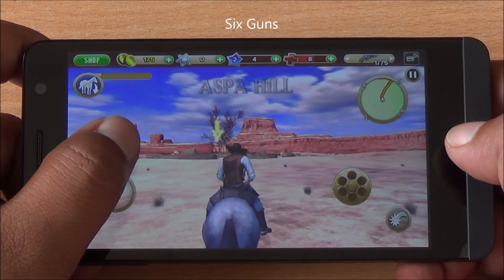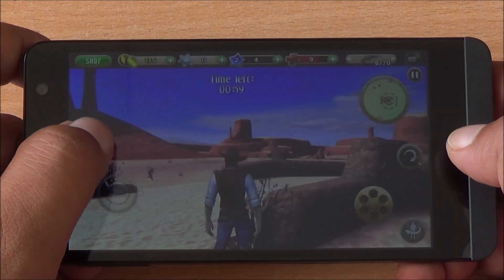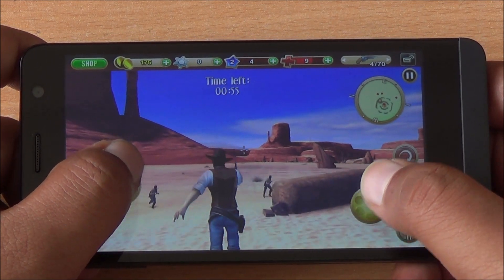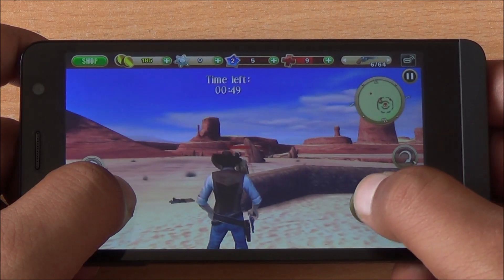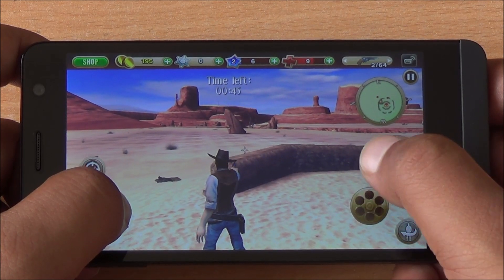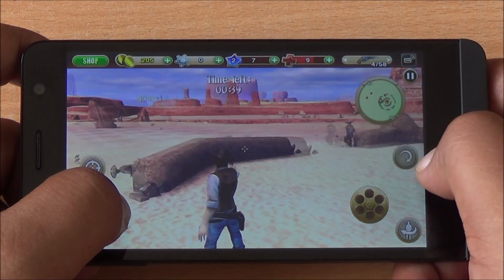Next up we play Six Guns, a western third-person shooter. Smooth gameplay here as well, and the touch response from the display is quite fast. You would notice that there is no lag, though there's a little bit of frame drop from time to time just in this game.